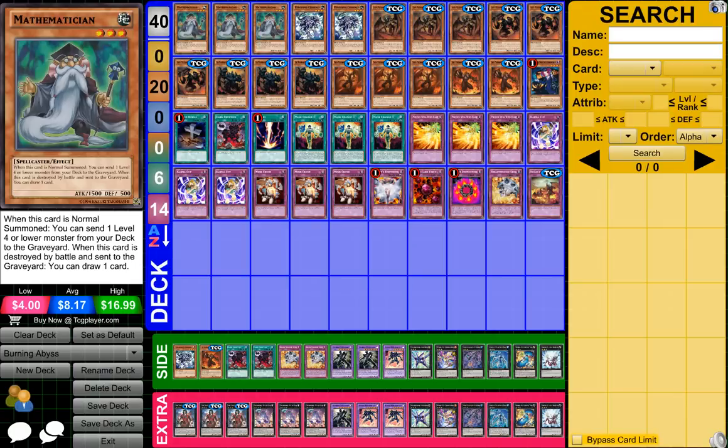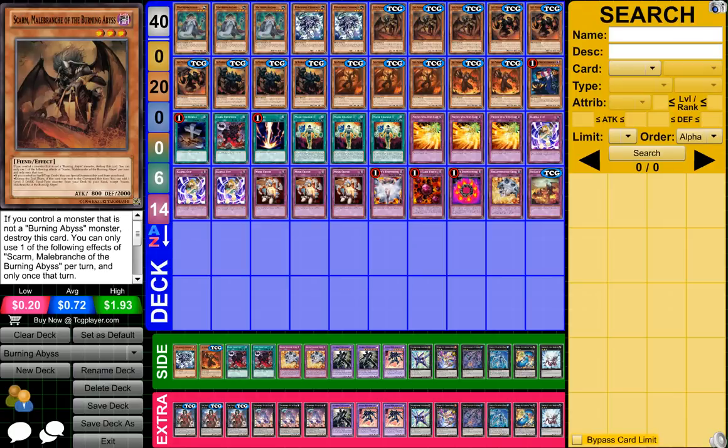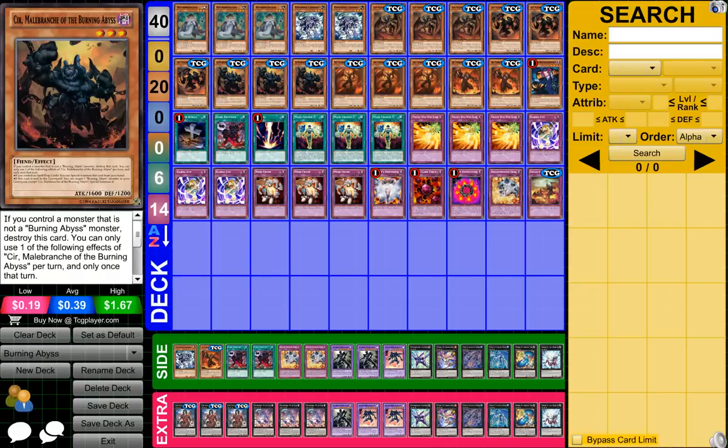So to start off, what you need is three Mathematicians, two Cir Malabranch of the Burning Abyss, or something like that, three Scarm Malabranch of the Burning Abyss, and three Rubic Malabranch of the Burning Abyss.